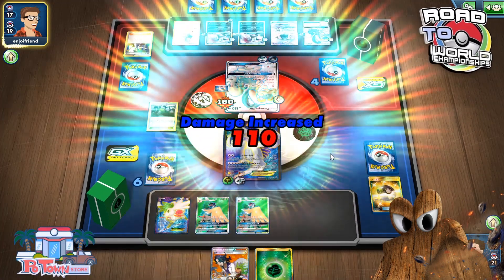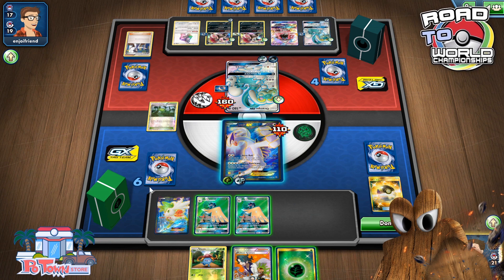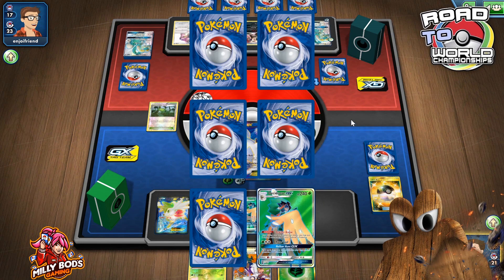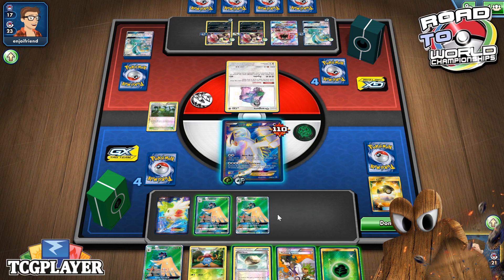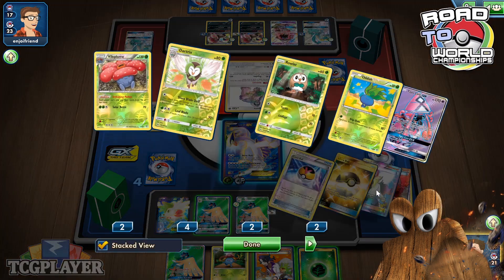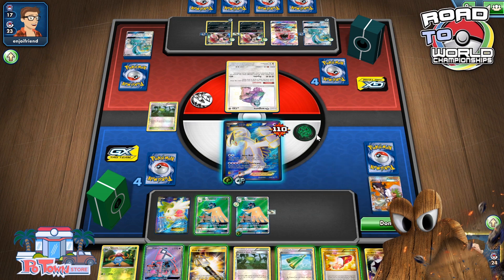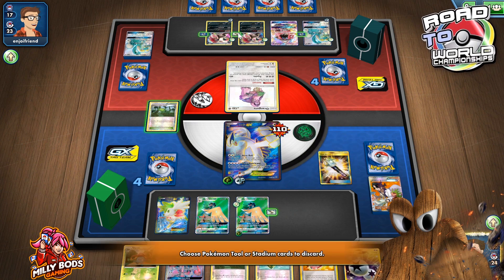Doesn't KO me for some reason — I guess we'll take that. So I do have an Oddish prized, so I'm going to Feather Arrow for the KO here. I'm really surprised he didn't — well, that's not the Oddish, but this is useful. He has the free retreat. This is my last Grass, so I can't just attach it to the Lucha. We do find the Vileplume pieces and we find this as well.